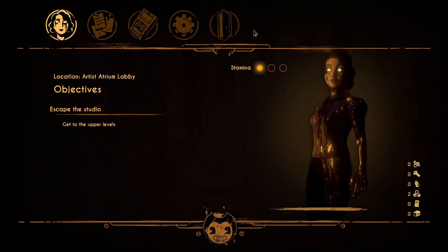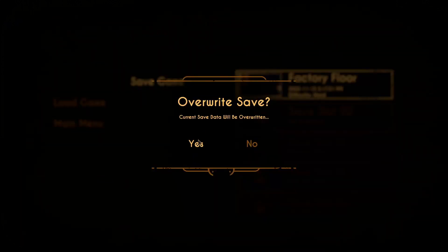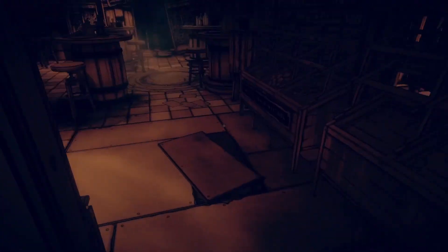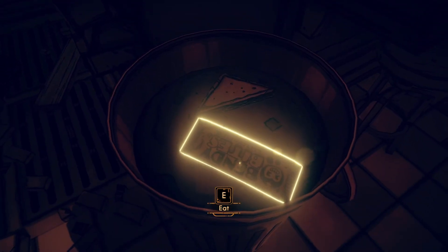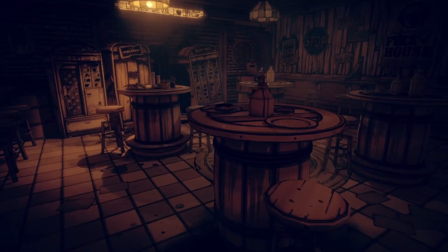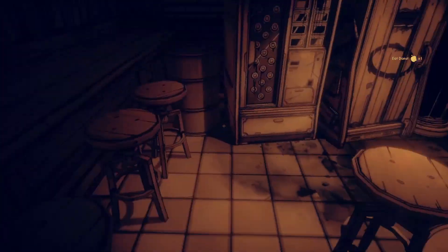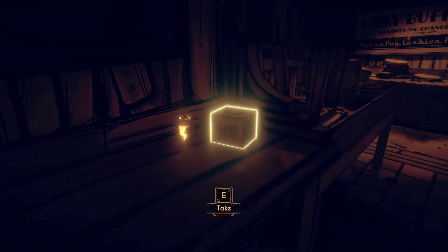We're going to save on this file right here, because I don't want to load up and have to do this whole thing again. Got a bunch of new stuff right here. I'm collecting a bunch of food - got some donuts. In case we run out of health, I'll go ahead and do some upgrades. That's a hide, and a tape.